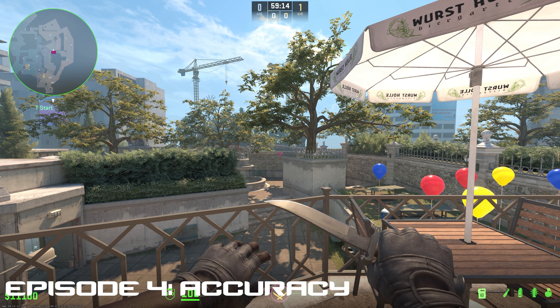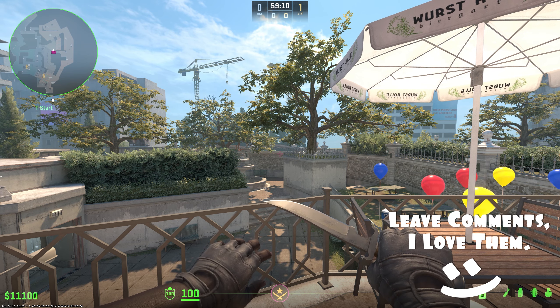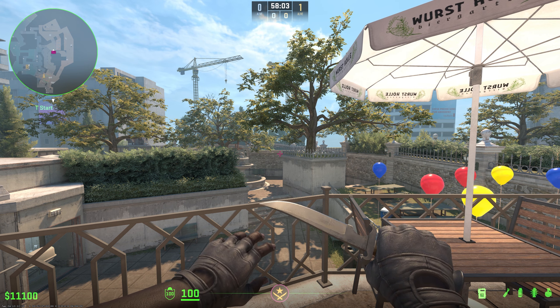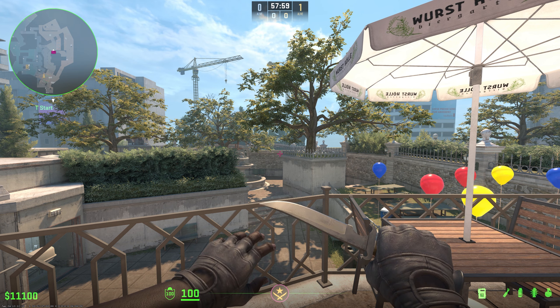Hello and welcome to the CS2 beginners guide. Today I'm going to be going over some of the basic aspects of shooting and accuracy. Feel free to skip around using the video chapters. We've got tapping, bursting, spraying, and flick shots, which I'll be getting to later.